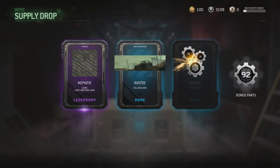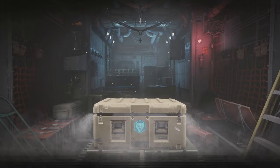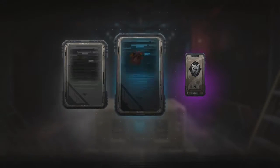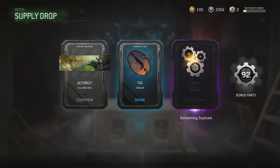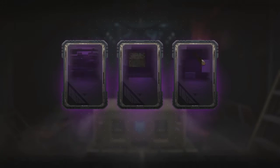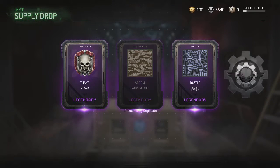I already have 3000. I got a stupid common, which is stupid. Ooh, three legendaries — let's go! Okay I see. Got the Dazzle one — bang!